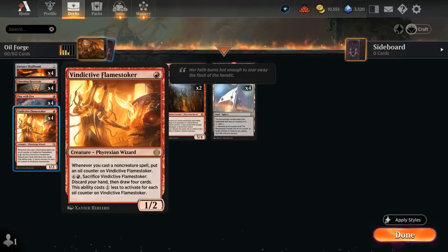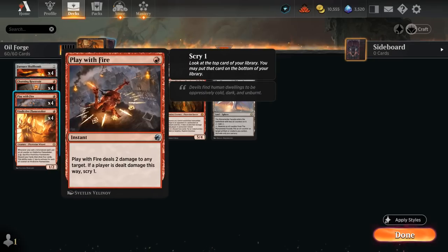Vindictive Flamestoker is the only other creature in the deck besides Solphim — a 1/2 that puts an oil counter on itself whenever we cast a non-creature spell, which adds up quickly given all our cheap spells. We can pay six and a red to sacrifice it, discard our hand, and draw four cards, but the ability gets a one-mana discount for each oil counter on it, so we can often activate for around three or four mana.